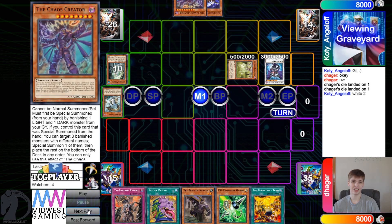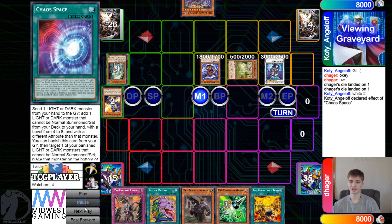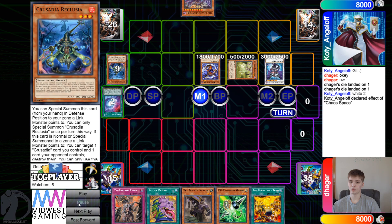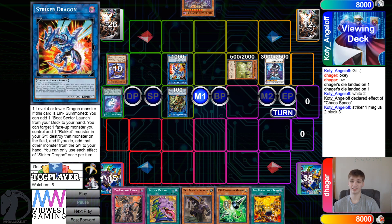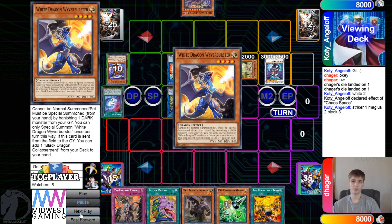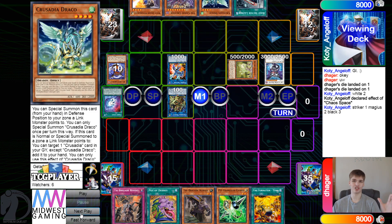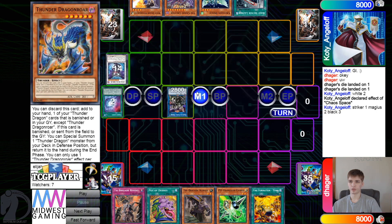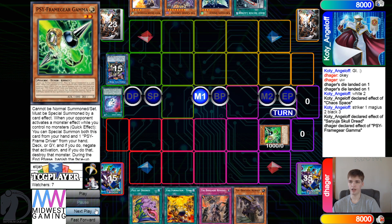They're going to grab back the Chaos Creator, then banish White and special summon out Black. Chaos Space effect, go ahead and put back White, draw on the Crusadia, then normal summon. Get rid of that, get rid of Black, go for Striker Dragon - then they get all three effects: go grab White, go grab Boo, go grab Draco. It's actually insane how much they just got right there - they just added three cards to hand. Then turn all those into Skull Dread, and chain Gamma. Not bad.